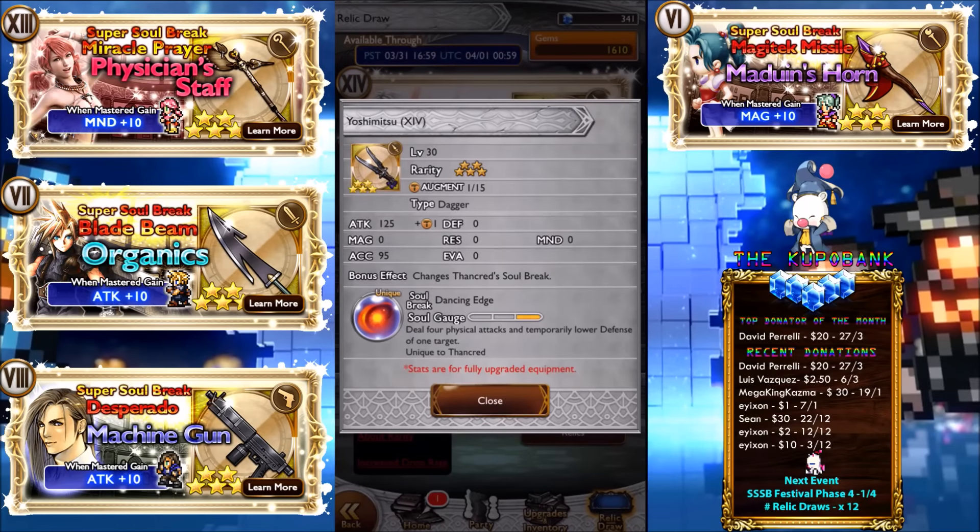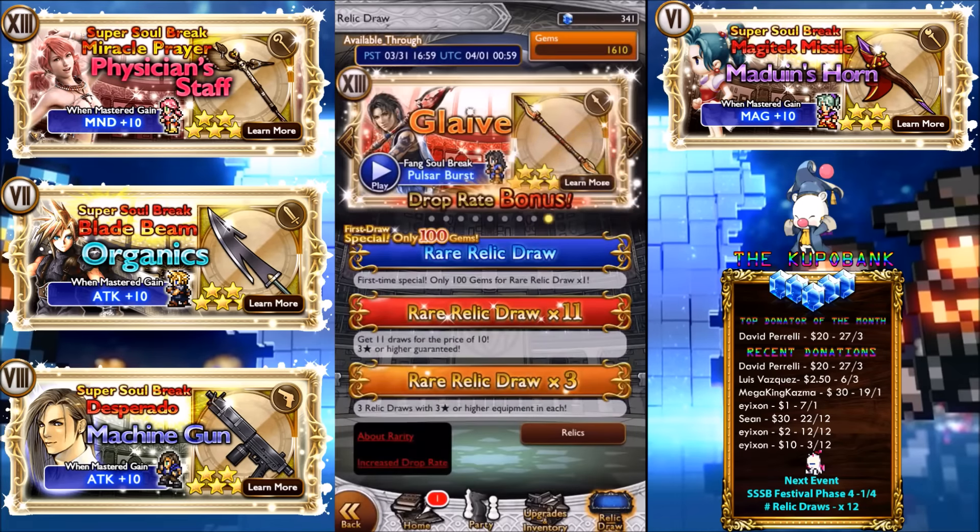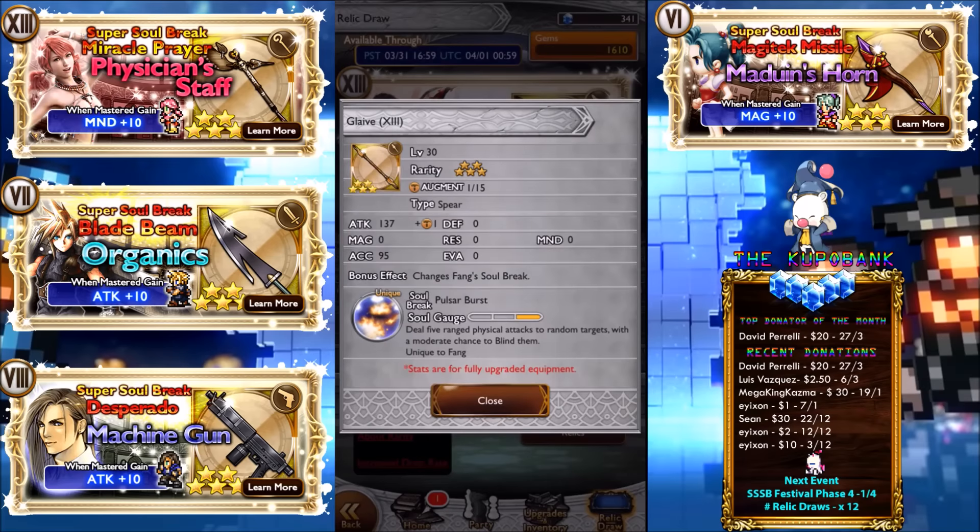Yoshimitsu: deal four physical attacks and temporarily lower the physical defense of the target. It's pretty good, though the multiplier isn't so great because it's a somewhat older weapon. 125 attack was pretty decent — I reckon it's a solid choice for an armor breakdown.